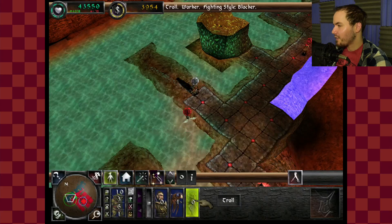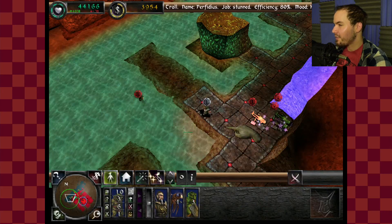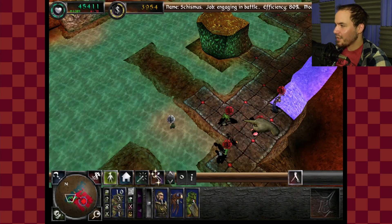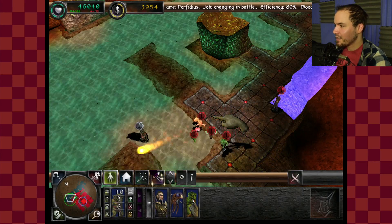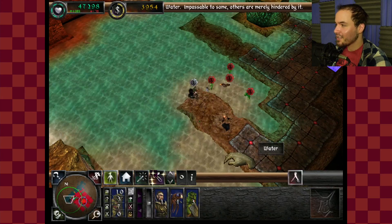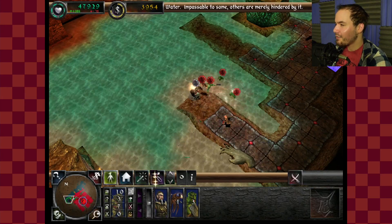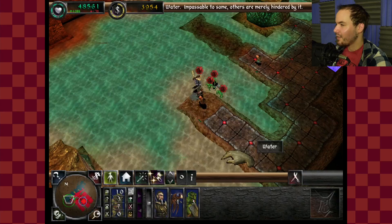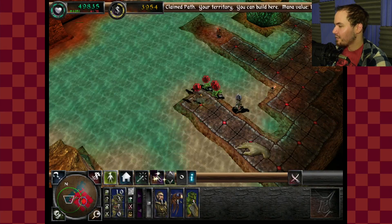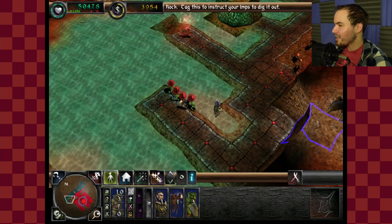I got my guys — have all of them fight him. Everybody's going to get experience for it too. He's just backing up, got to hit a wall or something. Hopefully he dies on land because then I'll get his gold too.